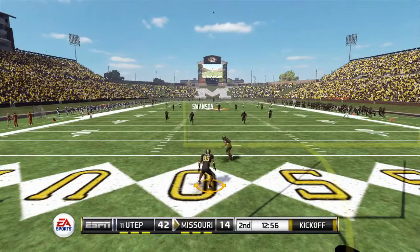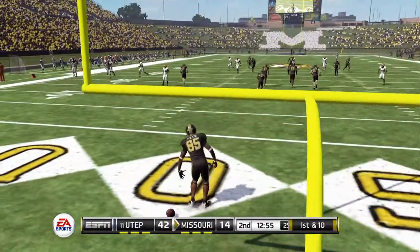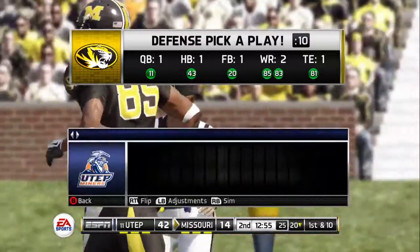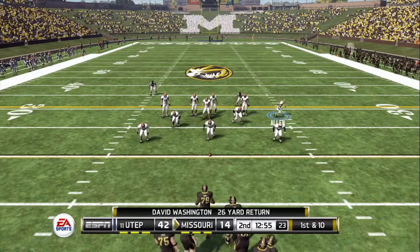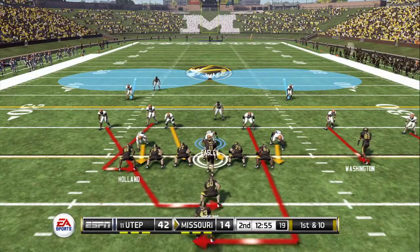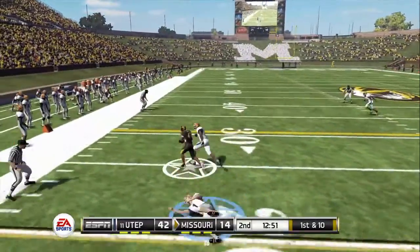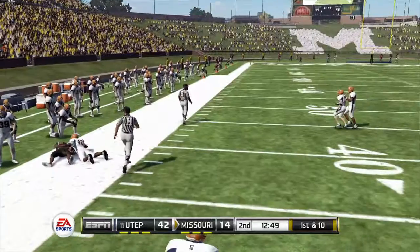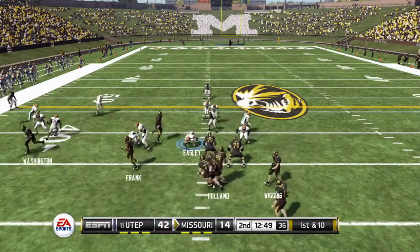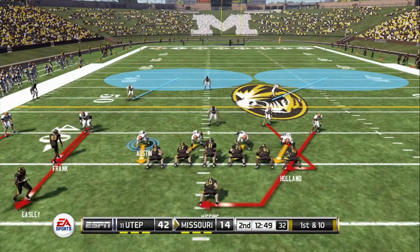It goes into the end zone, down for a touchback. They'll go to work at the 20, first and ten. Here's the toss — he's got room. He's knocked out of bounds at the 36-yard line — a huge run by the tailback. This guy's always had outstanding vision, but it seems he's got some incredible quickness as well once he gets into the open field. He may have changed things up here — they'll go with the run once again, makes it out to about the 49. Just a simple draw play, but they picked up some big yards.